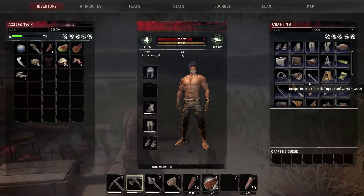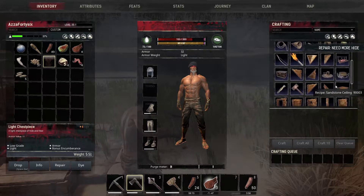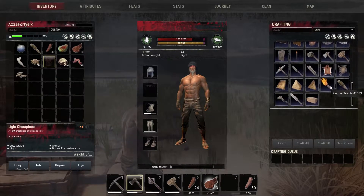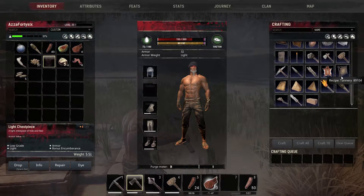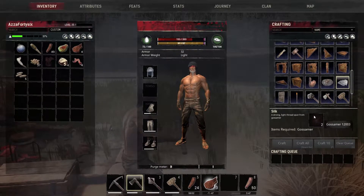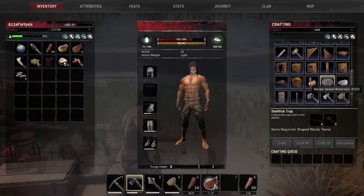Okay, what else can we craft? We can repair this thing — it needs hide, okay it's hide. We've also got silk — we can actually make silk out of spider webs. We saw spiders previously, that's what they would probably do. The fish traps — here we go! There's two types of fish traps. Which one do we want is the question.